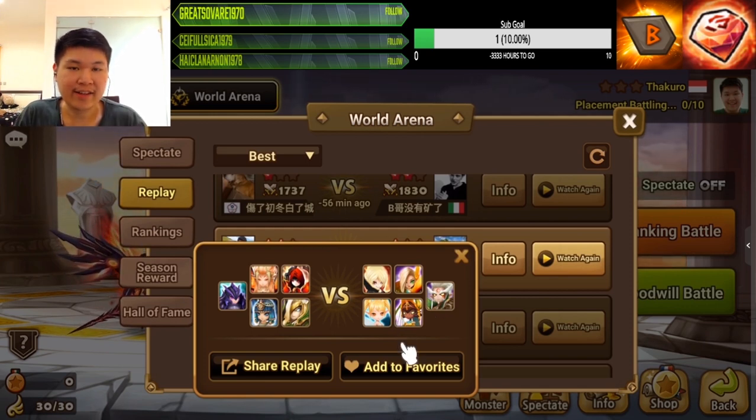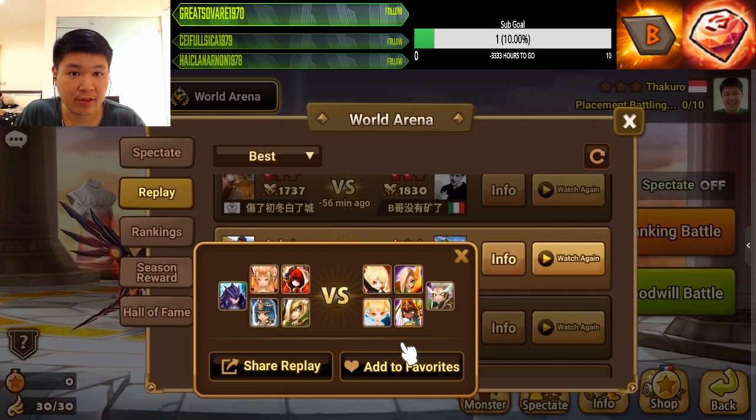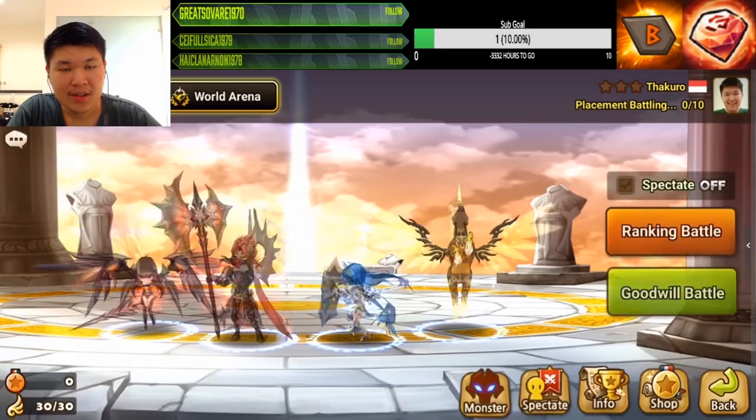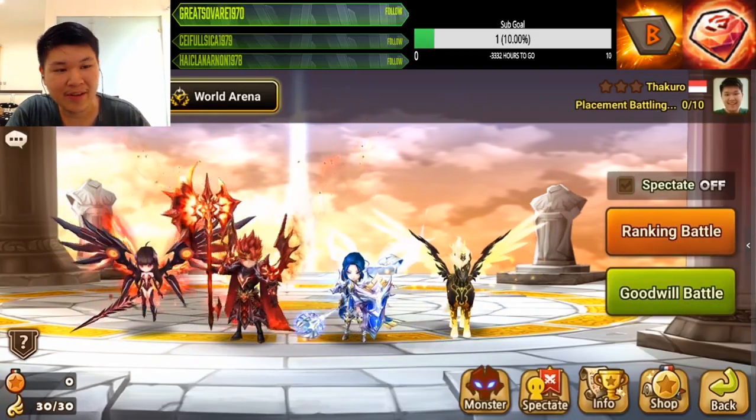Triana and Taranis are obviously meta and belong in the RTA comp you need to build if you have them. Of course, just having an RTA comp doesn't mean you'll get to the top immediately. There are a lot of factors — rune quality, and most of all, drafting. You need to pay attention to your opponent and see what comp beats what comp. But drafting — that's for another video.